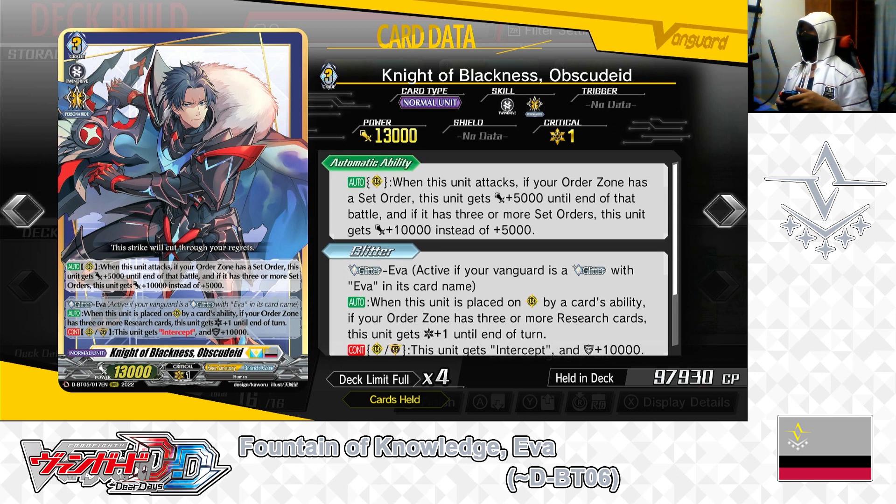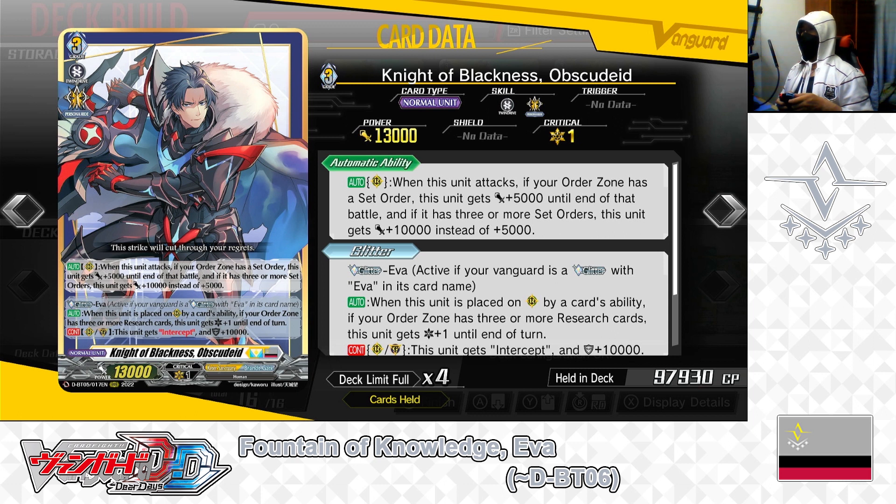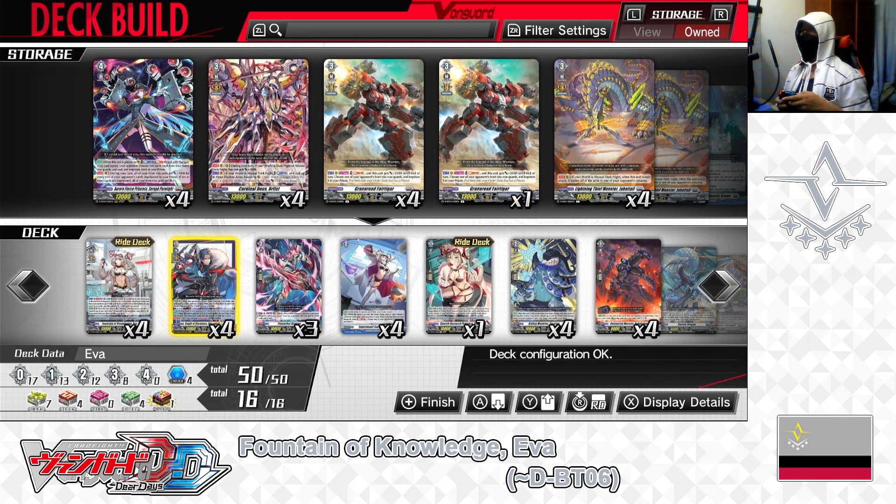Upscale Lead is a support card for the EVA deck. When attacking as rear guard with the conditions met, he can serve as a potential 18,000 to 23,000 power attacker for the front row. When called by card effect with conditions met, he can gain +1 critical as well as intercept and +10,000 shield — making him a powerful front row attacker, defender, and shield. We have 4 in the deck, leaving it that way. That finishes the grade 3 lineup.